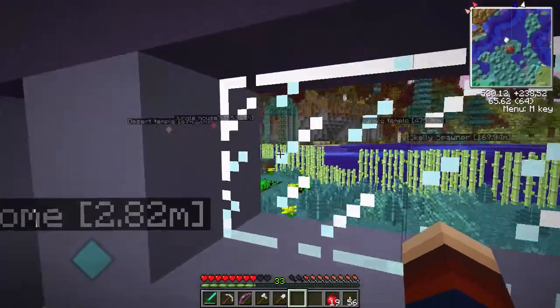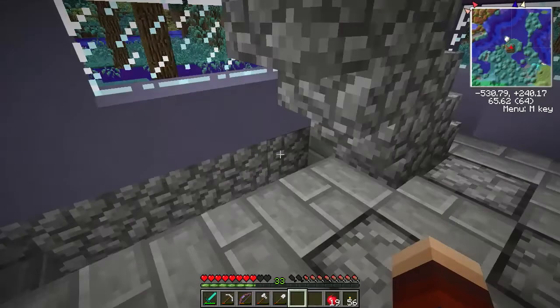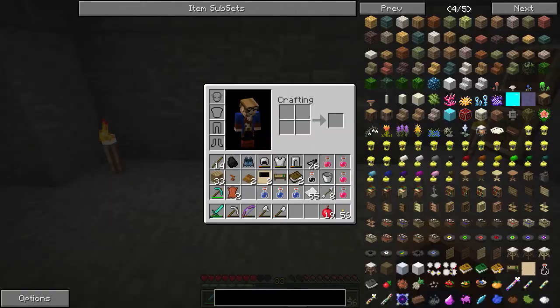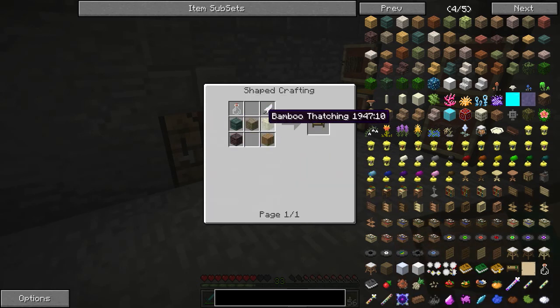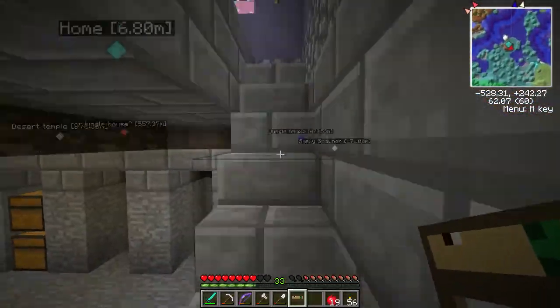So now we should jump into Mistcraft. This is my little workshop. Using Not Enough Items I can press R and bring up a recipe for any of these things. The first thing you'll want is a writing desk. The recipe for it is five of any bits of wood — there's bamboo and willow, these are all from Biomes O' Plenty — a glass bottle and a feather will make you a writing desk.